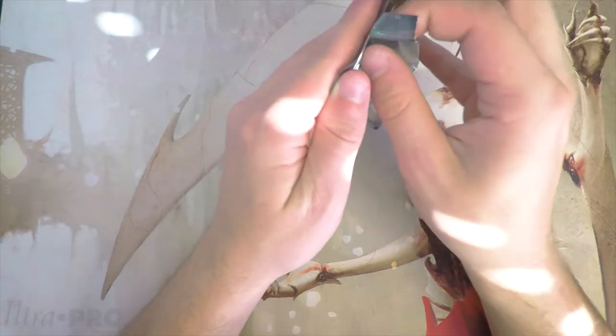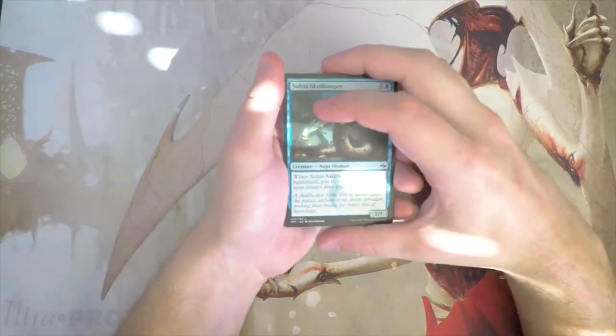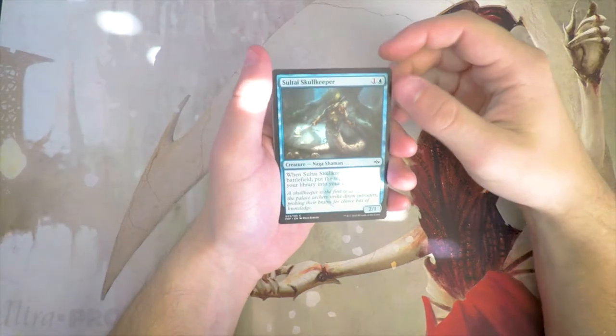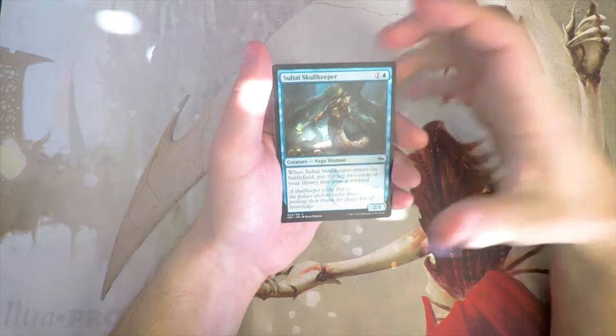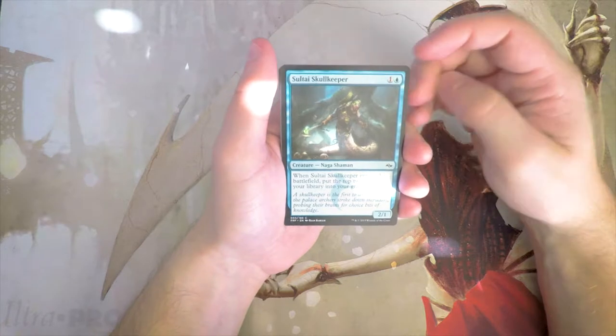As always, we'll do our best to pick out our pack-one pick-one as if this was a draft scenario. I can't promise I'll pick the 100% correct card, but I'll do the justice I can to this pack. Our first card is Soulfire Skull Keeper — a 2/1 for one and a blue.